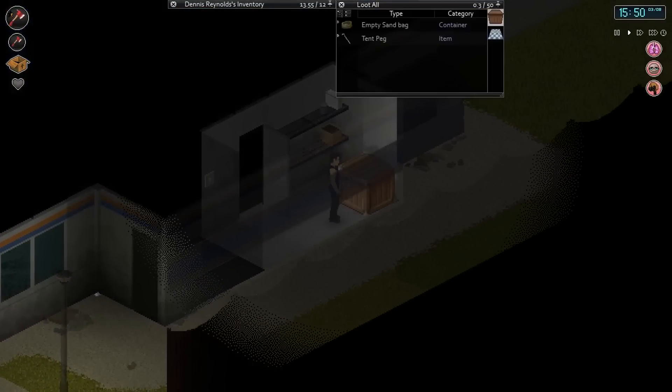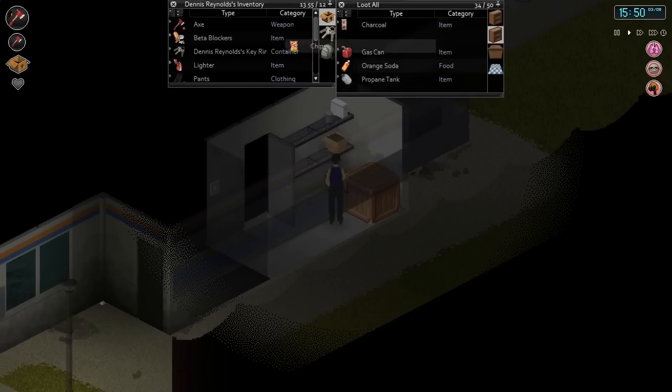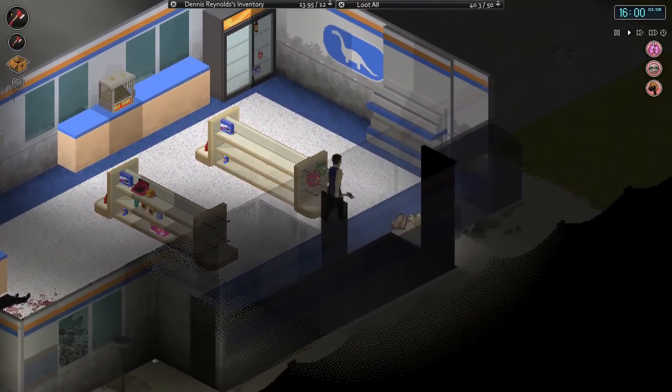I think it'd be a case of probably getting a lot of cooking pots, turning the power on, filling them all up with purified water, and then turning it off - I'm gonna have to use it relatively sparingly. I still haven't seen a generator in all my travels, not even a spare one kicking around the back of a restaurant, which is bad indeed. Let's just push out again.